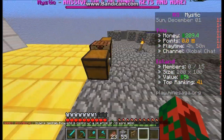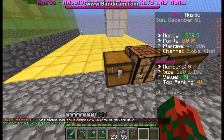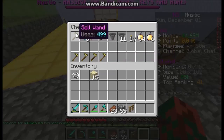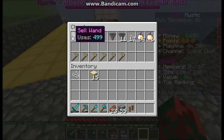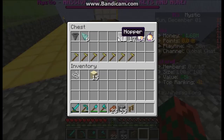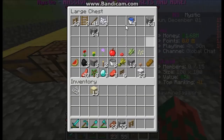In this chest I keep my good stuff, like cash — I need to cash that in real quick. I have this stuff too; I have a bunch of these. I don't know when I'm ever going to use them, but they're there for me whenever I want. And in this chest here I have just basically junk.